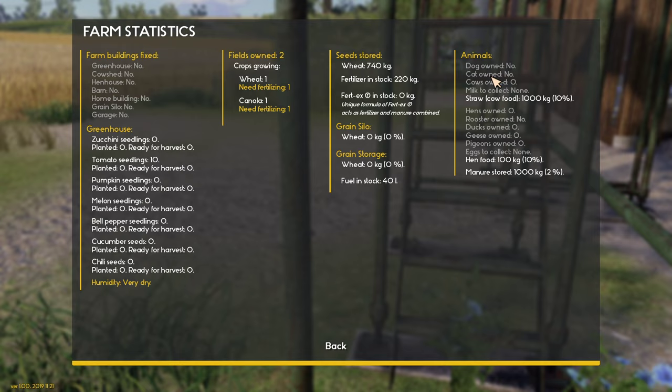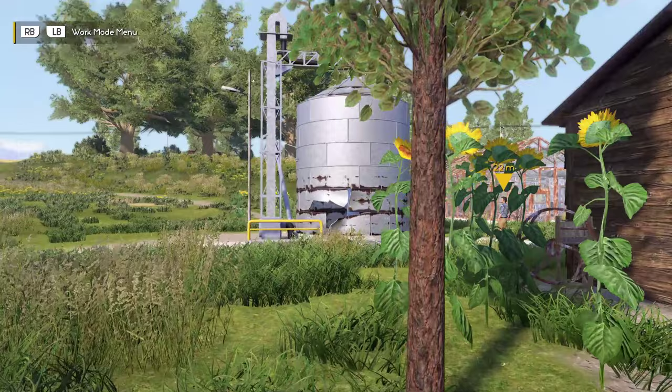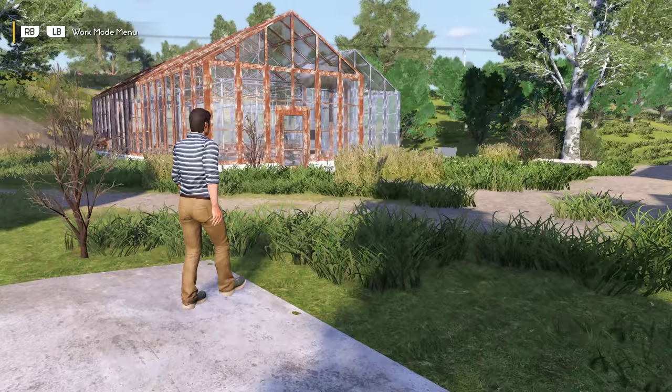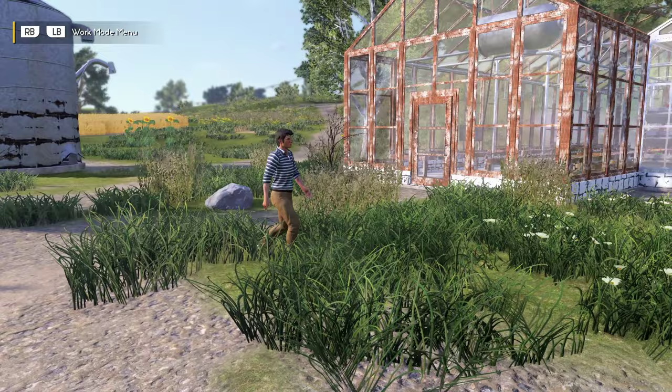We do now have a cat and a dog in the game. We also have beehives with honey. There's just so many things you can do in this game to make money, but it's slow. Cooking is a good thing though. He's going to talk to us about these silos — you can store harvested grains in the silo to use later or sell. 'Before you use the silo, remember to fix it first.' The dialogue is still really stiff in this game, but the characters look way, way better.